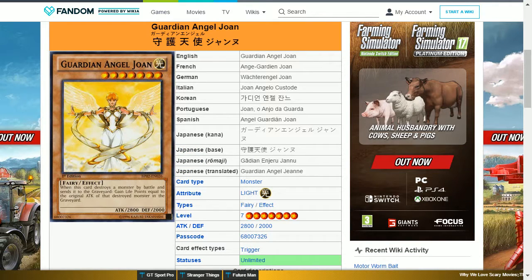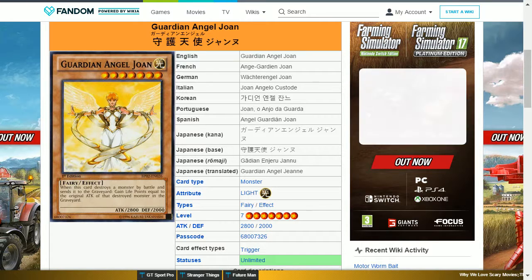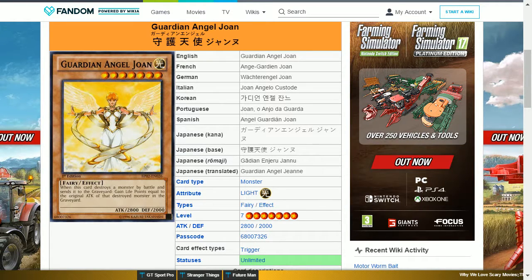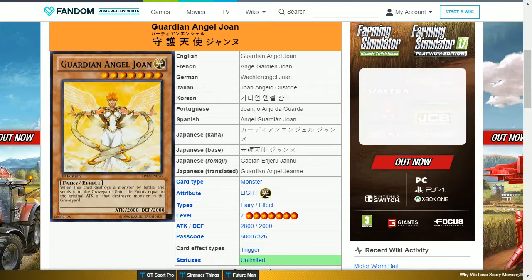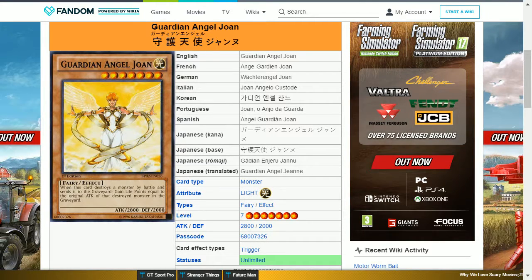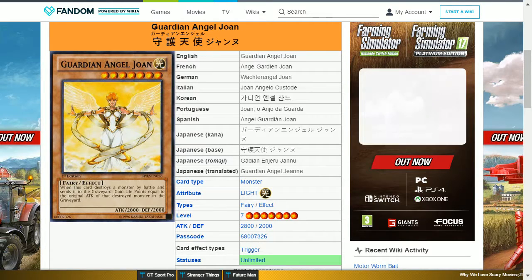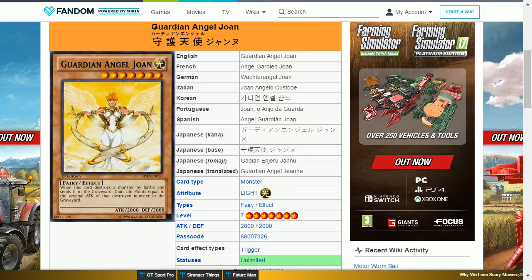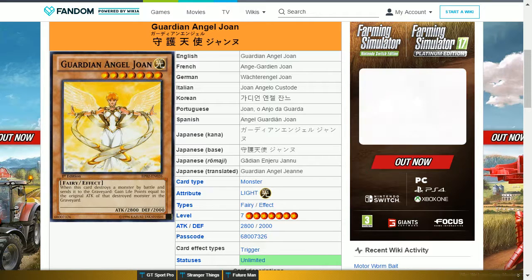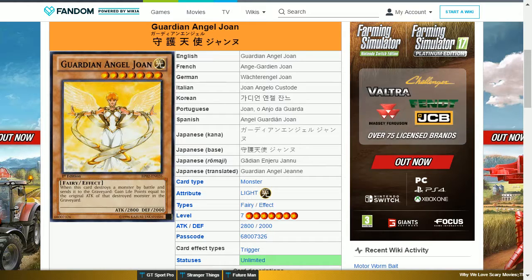The next card is Guardian Angel Joan. This is an ultra rare card, a light fairy level 7 with 2800 attack and 2000 defense. Its effect is: when this card destroys a monster by battle and sends it to the graveyard, gain life points equal to the original attack of the destroyed monster. The life point boost is a nice boost and it's very strong by itself, worth getting before it's removed.